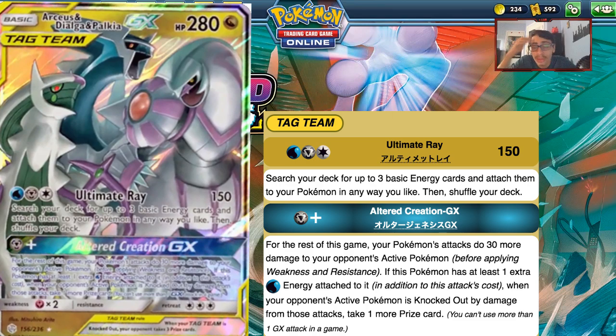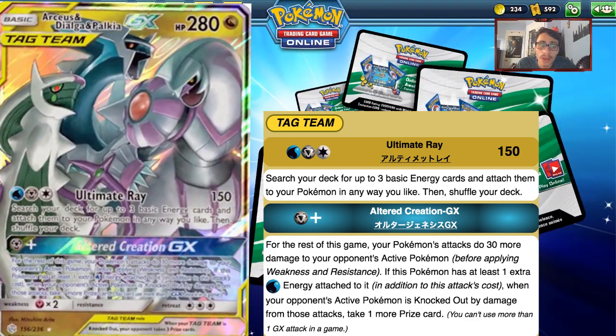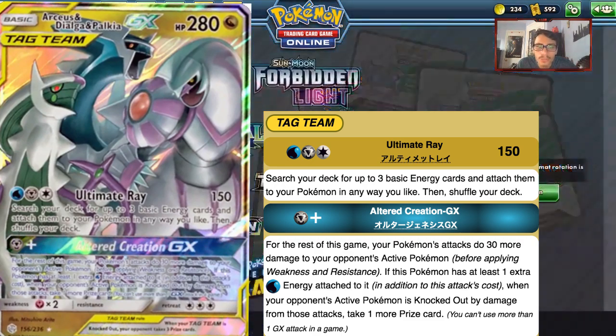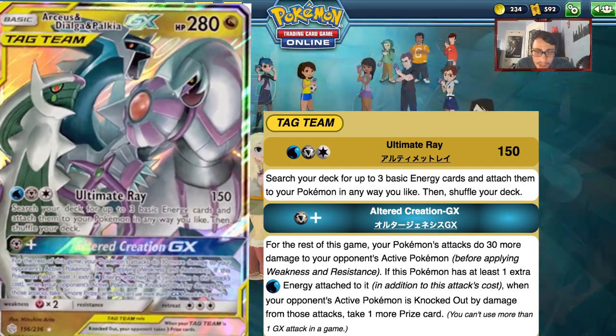The GX attack Altered Creation costs one Metal energy and for the rest of the game, your Pokemon's attacks do 30 more damage to your opponent's active — essentially Choice Band for the rest of the game. And if this Pokemon has at least one extra Water energy on it, when your opponent's active is knocked out by those attacks, you take one more prize card. With Ene's Resolve you could get a Turn 1 Altered Creation or Turn 1 Ultimate Ray, putting enormous pressure on the opponent. Without Ene's Resolve this card would be subpar, but with it, it's very strong and deserves the number two spot.